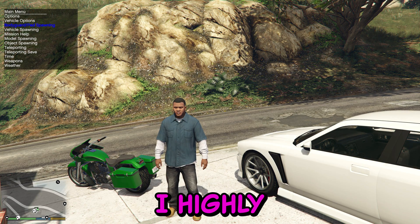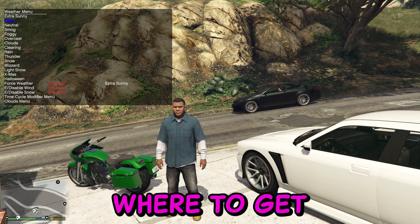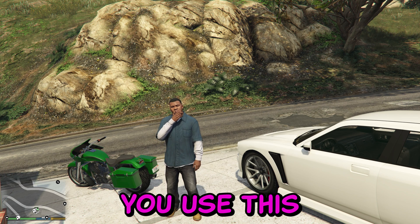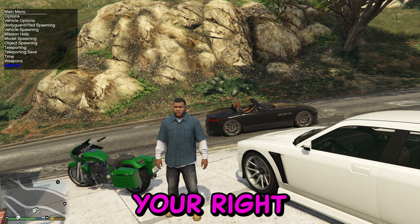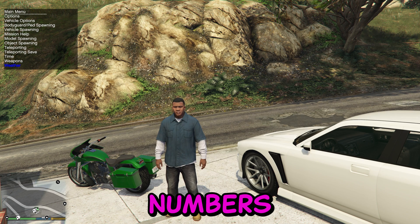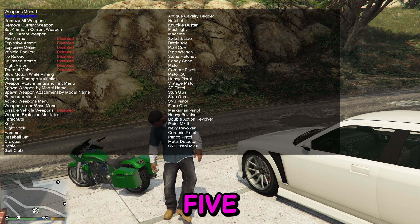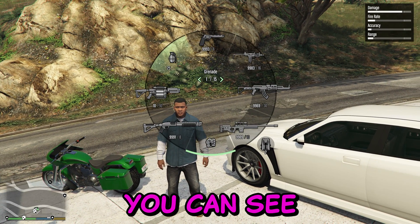We can do much more — I highly recommend doing a quick walkthrough of everything. You can change weather, get all weapons, and much more. You use this by hitting F3 on your keyboard and you need your right keypad — the right one, the smaller numbers. You can hit 8 to go up, 2 to go down, and 5 to enter. Now I'll hold all the weapons, as you can see.